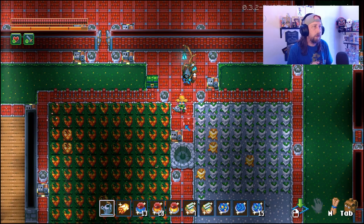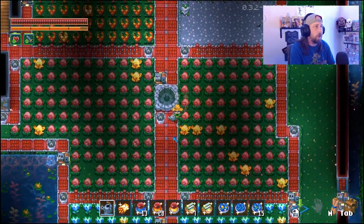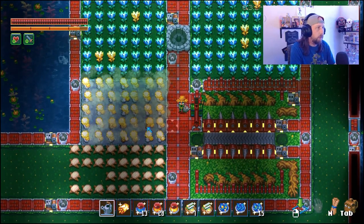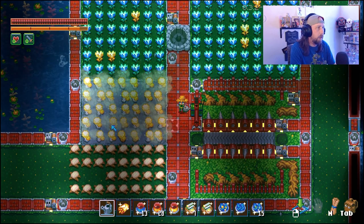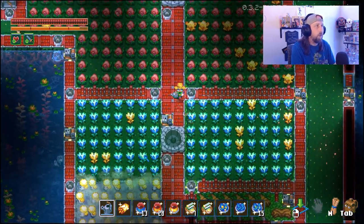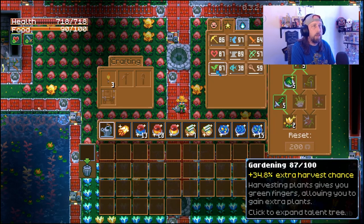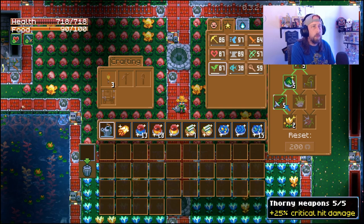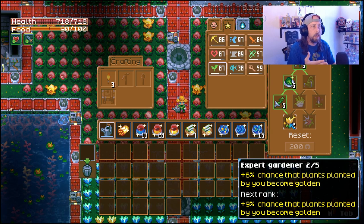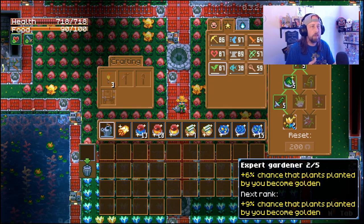You can see right here on the screen we've got some gold plants - some gold bomb peppers, gold carrot, golden heart berries, golden glow tulips, even some golden puffingi down here on the bottom. We've also got some fiber, but obviously you can't grow golden fiber. To get this done you're going to have to go into your gardening skill tree, and once you hit 80 points total you're going to be able to start putting points into Expert Gardener - this is going to increase your chance that plants planted by you become golden. You start out with 3% and once you max this out to five points you're actually going to have a 15% chance to grow golden plants.